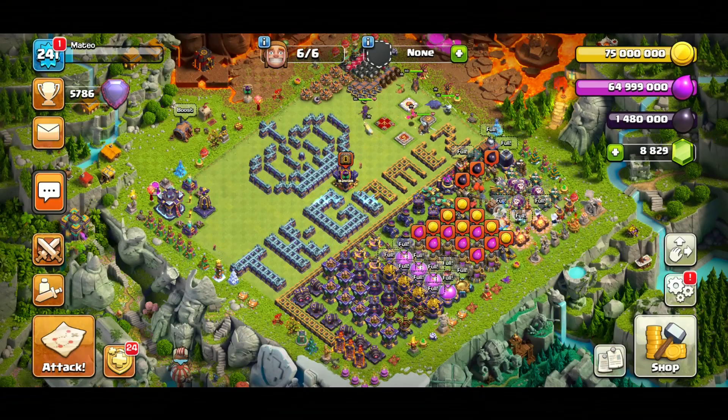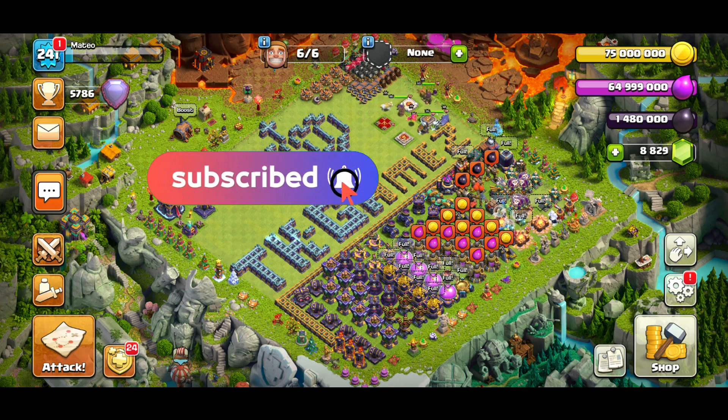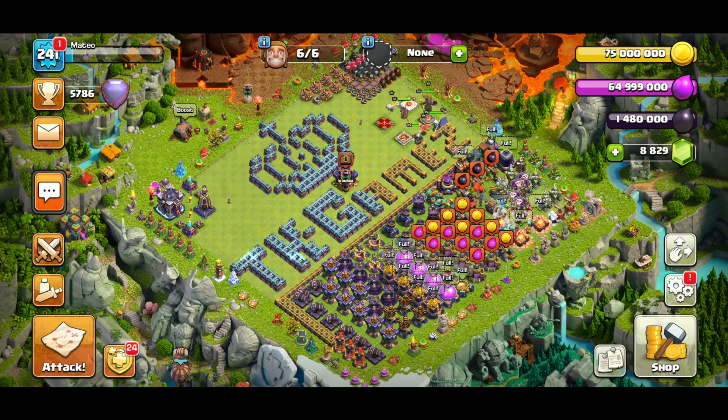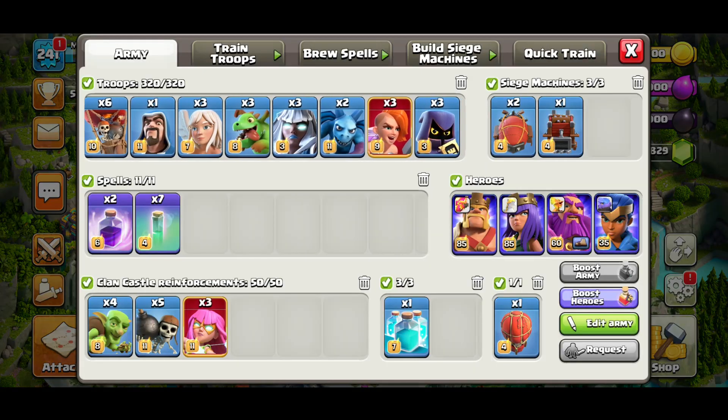Welcome back to the channel, it's your boy Mazior and we are back with another Clash of Clans video. Today I'm going to show you my favorite strategy: Titans with Super Valkyries. It's crazy because we have three healers, three Titans, and three Super Valkyries.